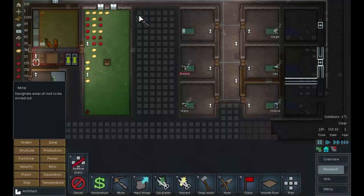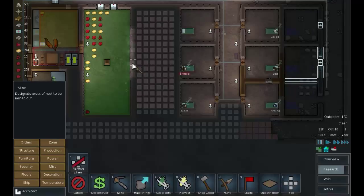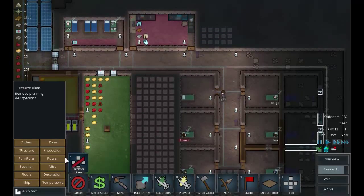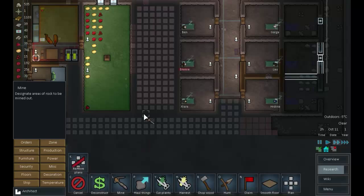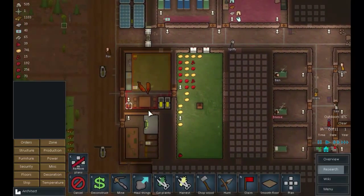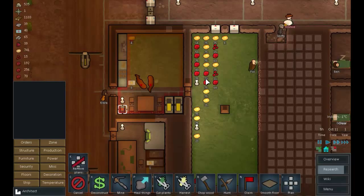Orders: mine like that, like that. We'll put a wall in there and a door later on. This is going to be the hydroponics area. Actually, let's mine a doorway through there as well, and complete this area too. Once the research is done, this will be where we do hydroponic growing.